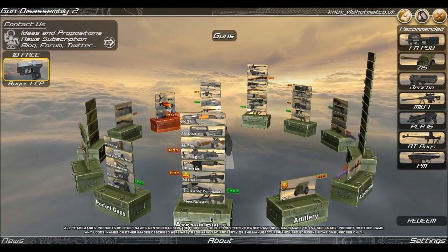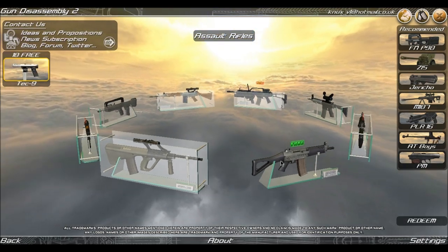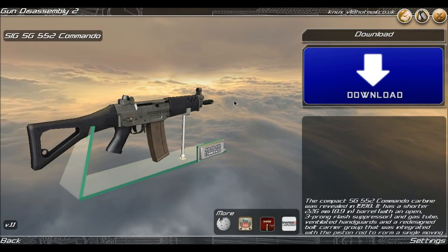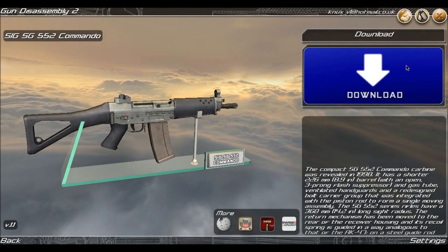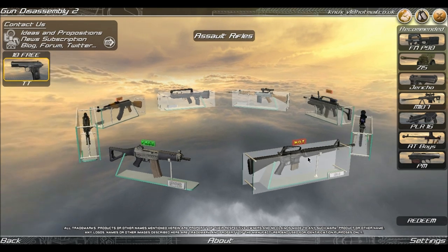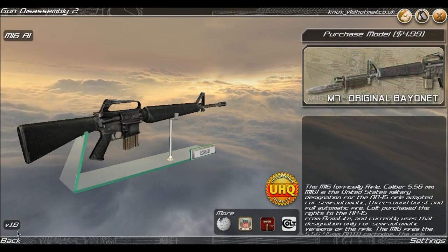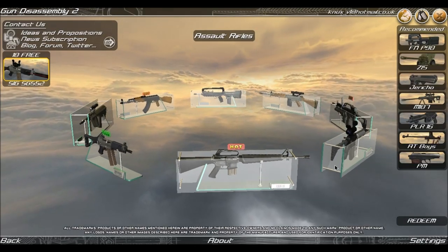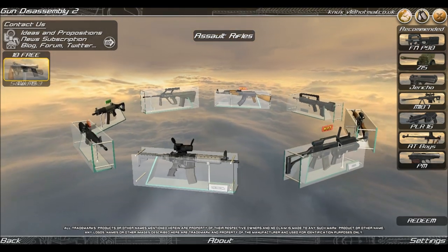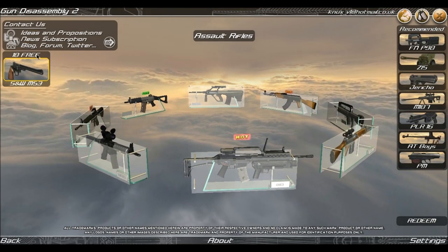When you download this game, you'll get some guns for free that you can disassemble. For example, this Sig Sauer Commando — you download the game and that becomes available for free. Other guns, such as this M16, you'll have to purchase. I'm not sure if that's just something they're doing while it's on Greenlight or if that's going to be a feature throughout the entire game. Because if they're charging for guns after release, I'd be less inclined to play.